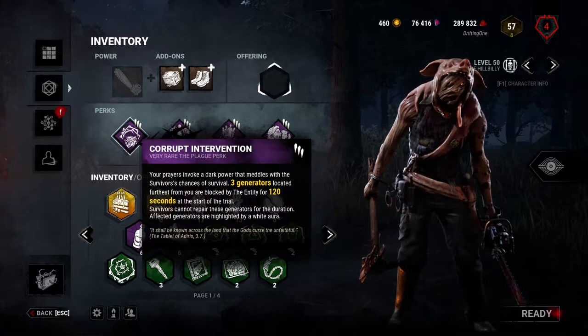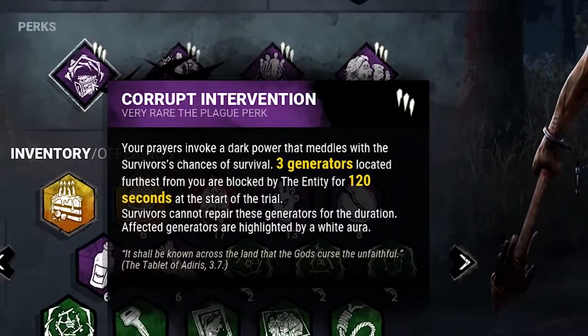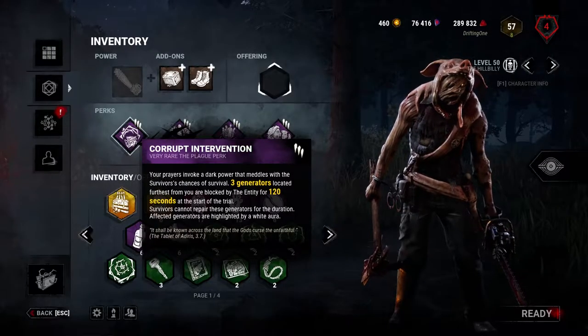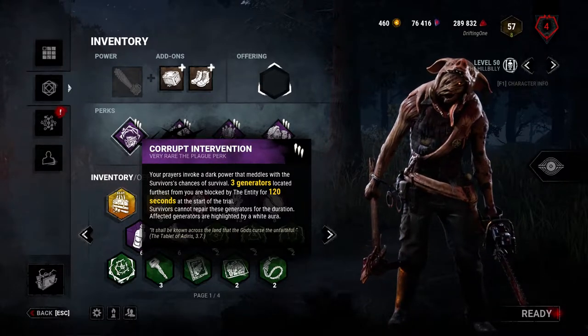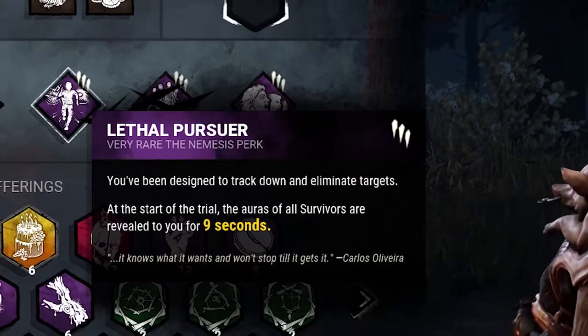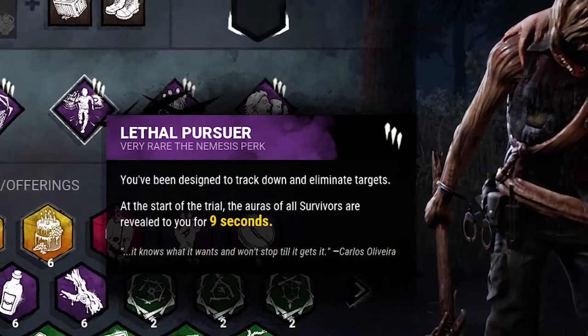Now what do these perks do? Well, Corrupt Intervention is a really good perk. It blocks the three generators furthest away from where you spawn for two minutes straight, which is extremely good. The problem with this perk though is a lot of the times you're not able to find somebody, so sometimes this perk will not be nearly as useful as it should be. But in comes Lethal Pursuer — when you spawn in for the first nine seconds of every game, you can see all four survivors.